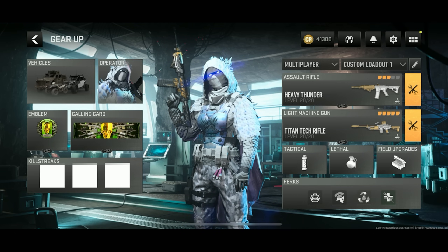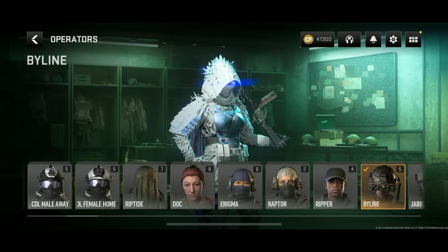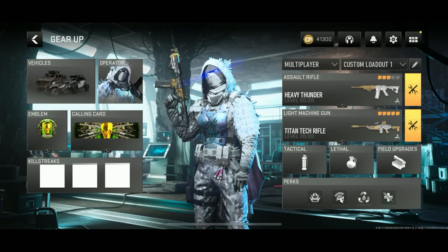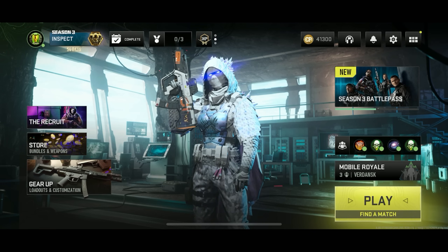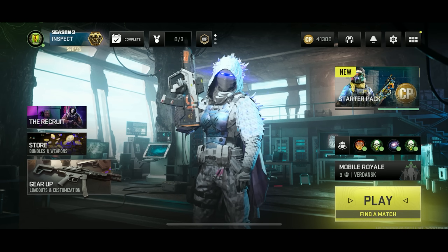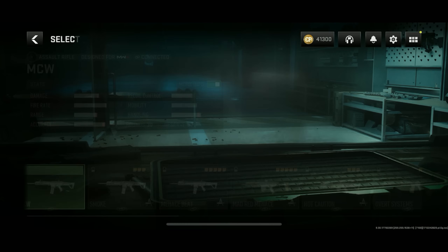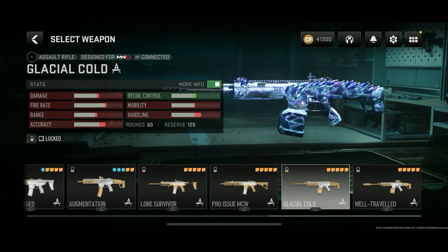Unfortunately the way Warzone Mobile currently works, we're not able to equip the finishing move on this operator — we can just select our operator. So we cannot use the finishing move from the bundle and we can't use the weapons. Here's what the operator skin looks like, but there's no way for me to view it in third person. Hopefully in future reviews I do get to show these off in Warzone Mobile, but as it stands right now I can't equip any of these. Sorry about that.